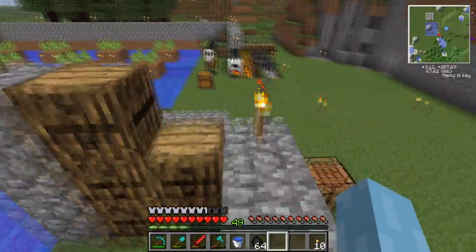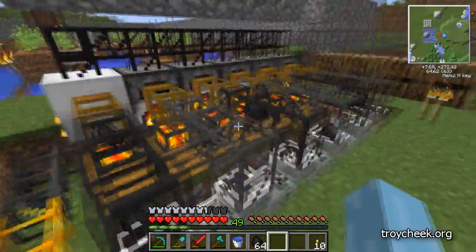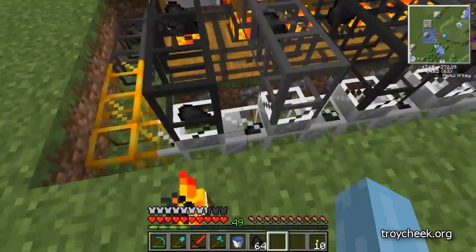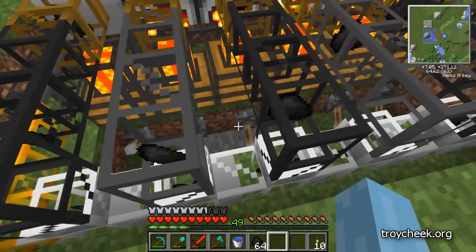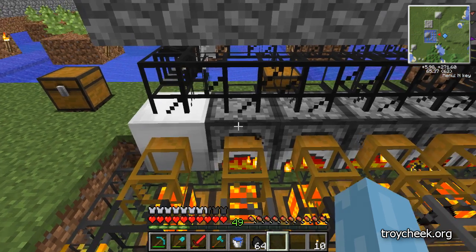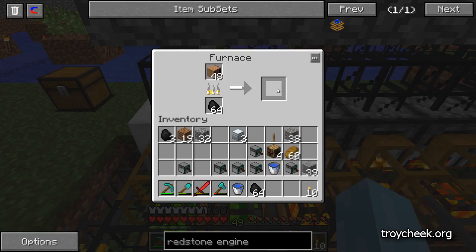I've discovered a way to turn this into an experience grinder, because apparently if you take coal out of a furnace — not an iron furnace, but definitely these stone furnaces — if you take it out manually, you get experience. Not from the iron furnace, but if you do it from the regular furnace, experience. Ding.